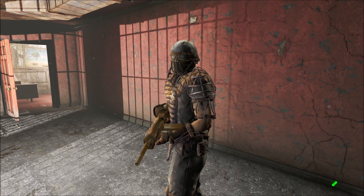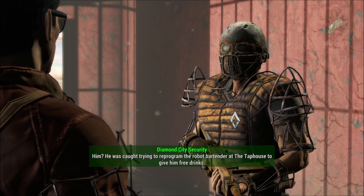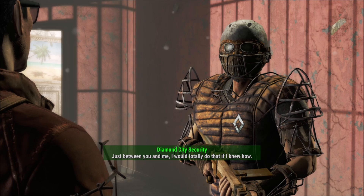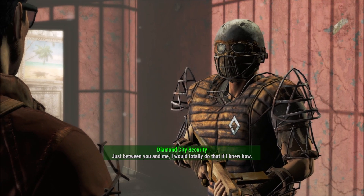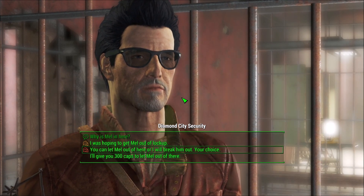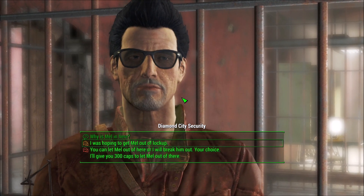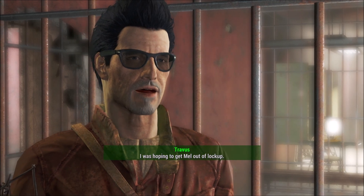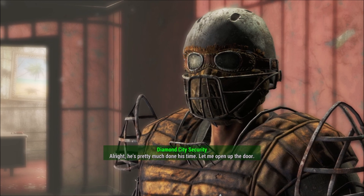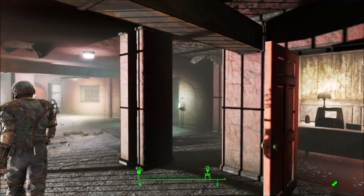Let's talk to the guards first and see if they say anything different. Why is Mel in here? He was caught trying to reprogram the robot bartender at the tap house to give him free drinks. Just between you and me? I would totally do that if I knew how. Yeah, we can definitely do some persuasion. You can let Mel out of here, or I'll break him out — your choice. He's pretty much done his time. Let me open up the door. Oh, that was simple enough. You're free to go, buddy.